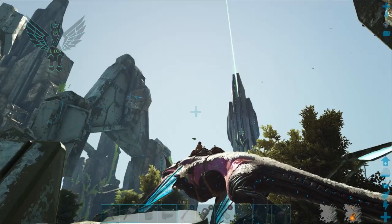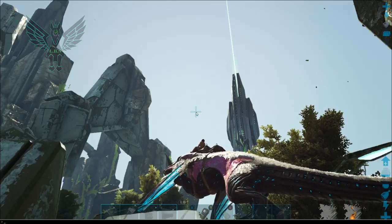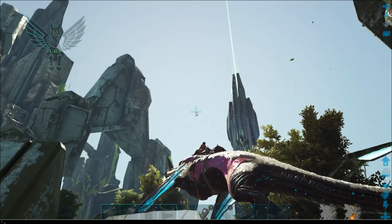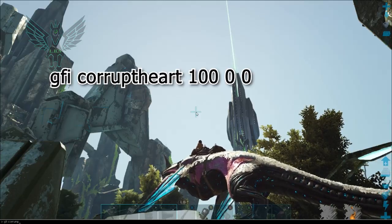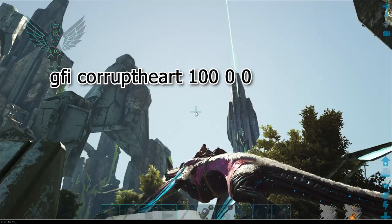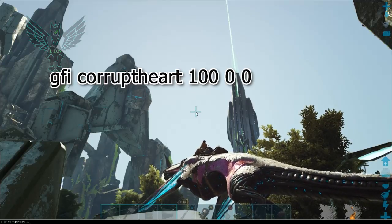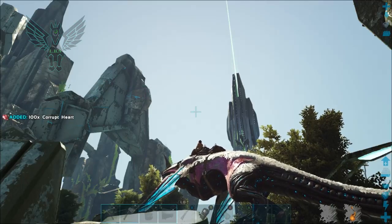Now if you need a corrupt heart, in this case you would need a hundred or 300 depending on which one you are doing. That one is easy enough — just type GFI, then 'corruptheart' all together, then 100, and boom, there you go.